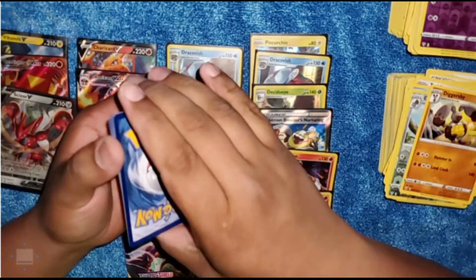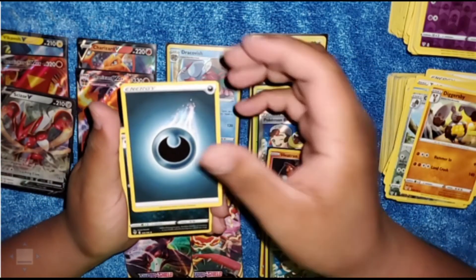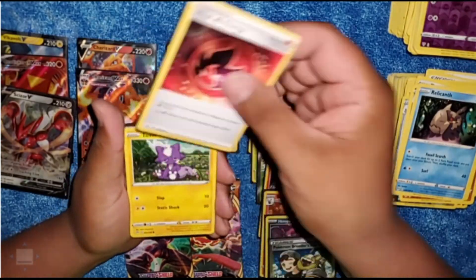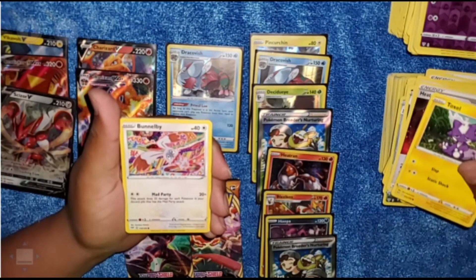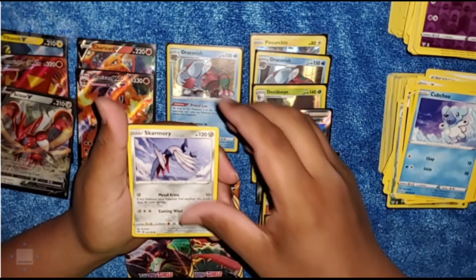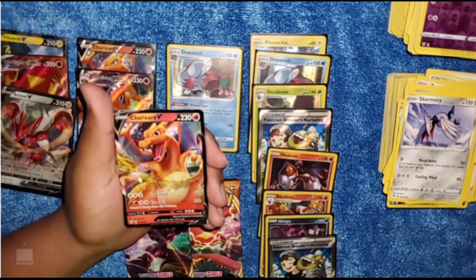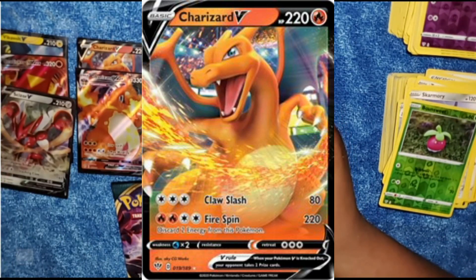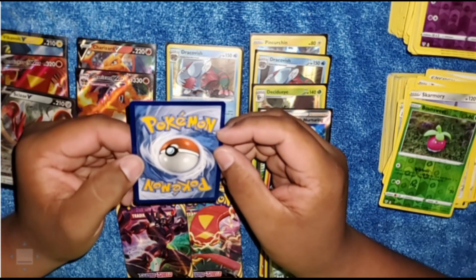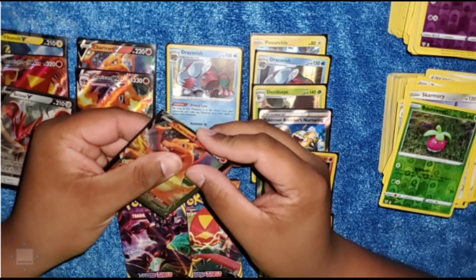I'm excited — like I said it's my first Darkness Ablaze booster box. I've opened one or two packs here and there, but today's booster box is loaded! And there's a cool card — let's see what this one holds. We got a Tower, a Liepard, Taurus, Snubbull, Mareanie, Pangoro, Audino. A Reverse Holo Combusken, followed by a Hoopa Holographic!